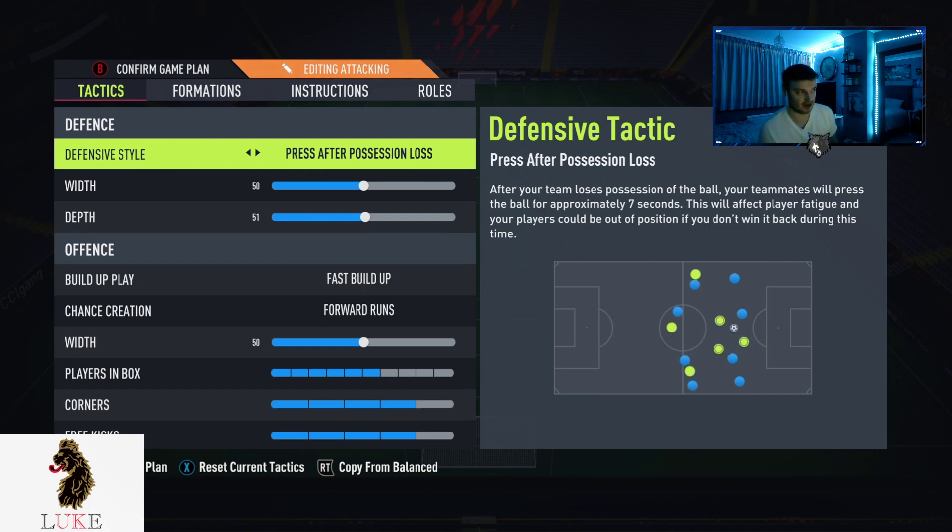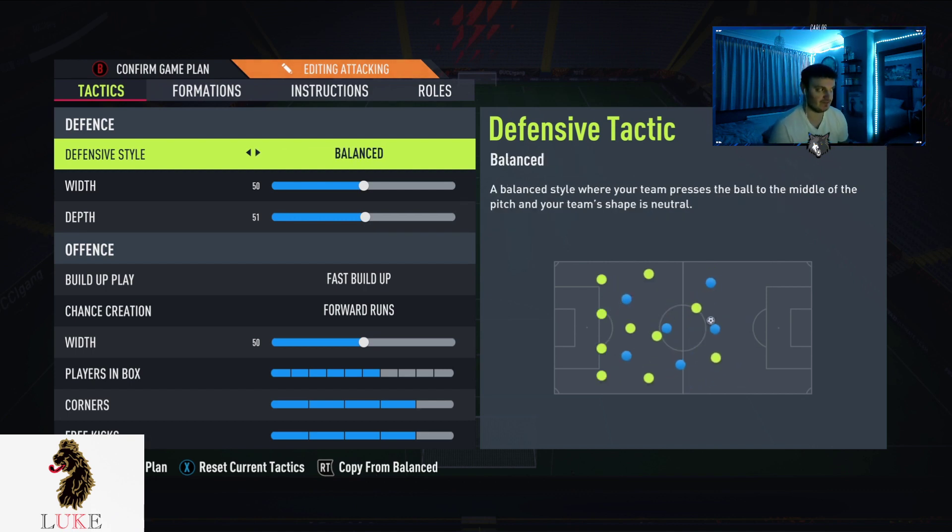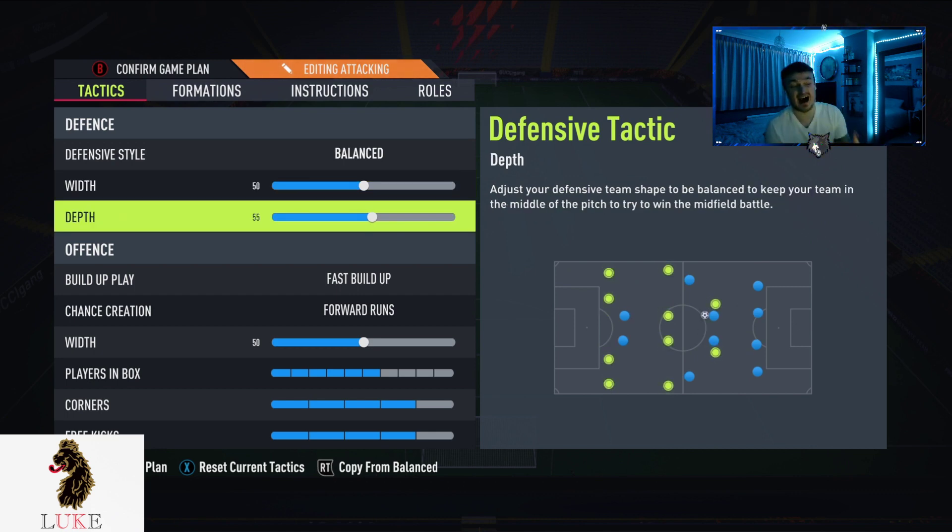I play balanced on the defensive style, along with 50 width and 55 depth. This is where you can change it a little bit to what suits you. For me, 50 and 55 works really well, but when you are playing the 4222 you can afford to use that depth a little bit higher because you do have the two CDMs. This works for both new gen and old gen. You can have depth on 60 because of the two CDMs — kind of like with the 4231, you're allowed to have a little more defensive security. But for me right now, 50 and 55 works best for my playstyle.